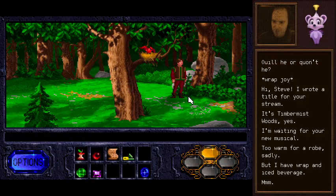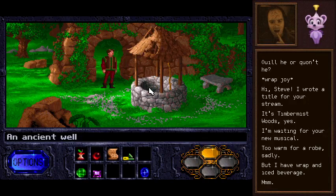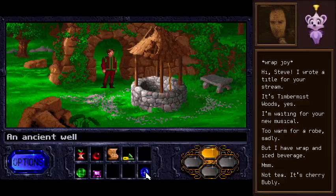Too warm for a robe there. Yes, right. But you have wrap and iced beverage. I wonder what it is — is it tea? Hello? Anybody down there? We could drop things in the well. I have the feeling that gems are going to Cherry Bubli — that sounds very refreshing.